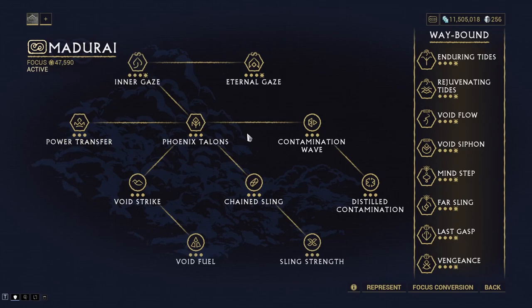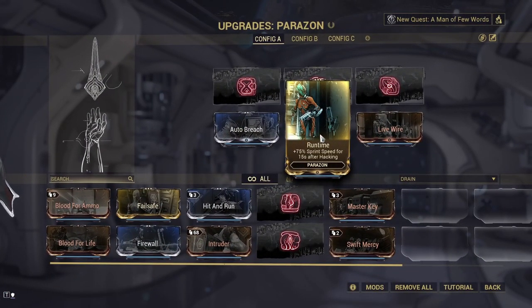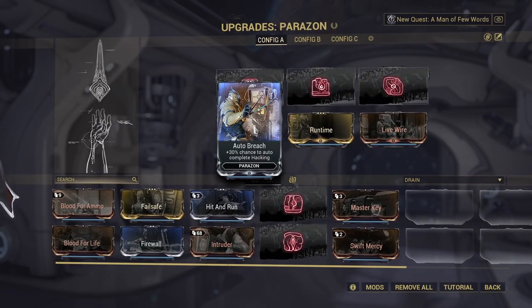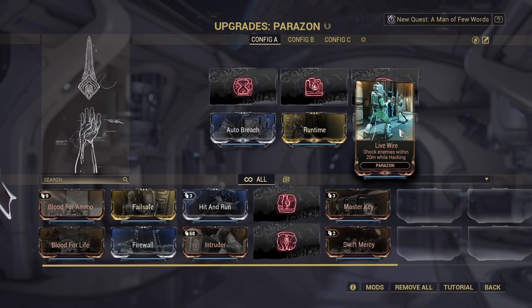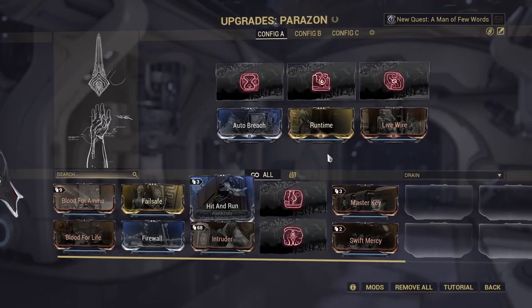On our Parazon we're running one important mod: Runtime, which gives plus 75% sprint speed for 15 seconds after hacking - this applies to your Archwing, making it very important for gathering lures and getting to the Eidolon at the start. I'm not going to cover lure fast charging in this video - I'll link that guide in the description. Other Parazon mods include Auto Breach, which is useful since I'm only using one cipher per run, and Live Wire for crowd control on enemies around the lures.